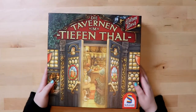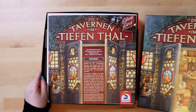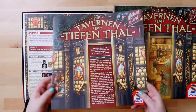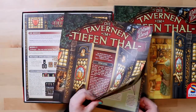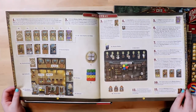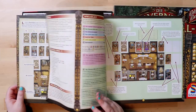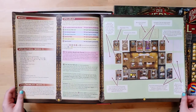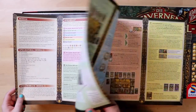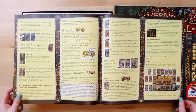It's your standard Ticket to Ride-size box. This is the rulebook — it's really wide and on nice paper. I'm not going to judge it too much since it's in German, but I have enough German that I think I could get away with playing. My versions of Settlers of Catan and Spacefarers of Catan are both in German, so this isn't totally new to me.